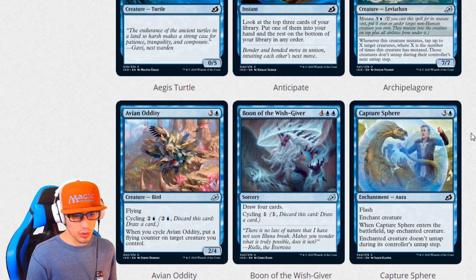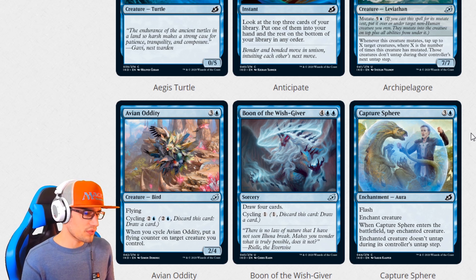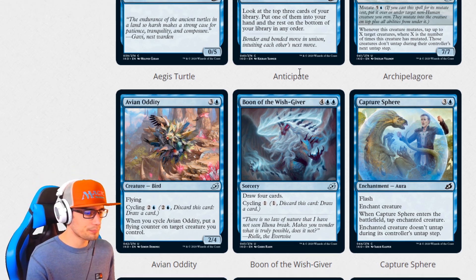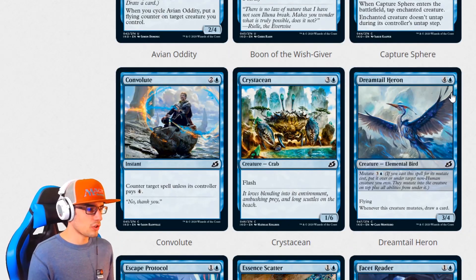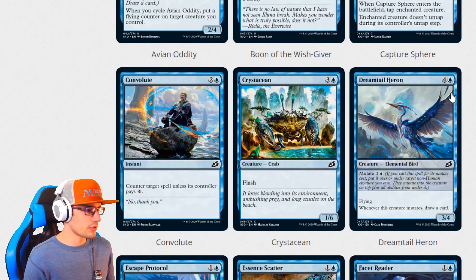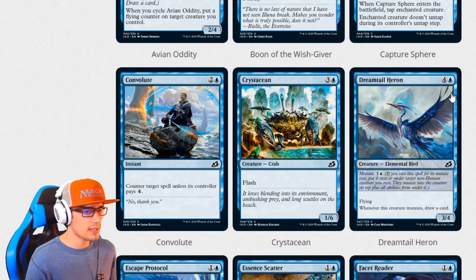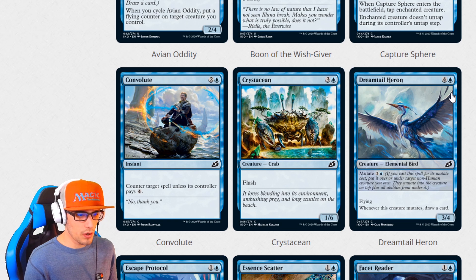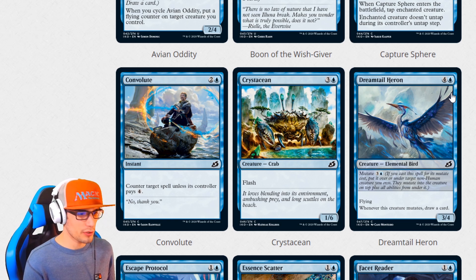Capture Sphere for four is an enchantment aura with flash. When Capture Sphere enters the battlefield, tap the enchanted creature — and that enchanted creature doesn't untap during its controller's untap step. We have Convolute for three: counter target spell unless its controller pays four — this is a reprint. Crystalicent for four is a 1-6 crab with flash — I cannot pronounce these crab creatures.